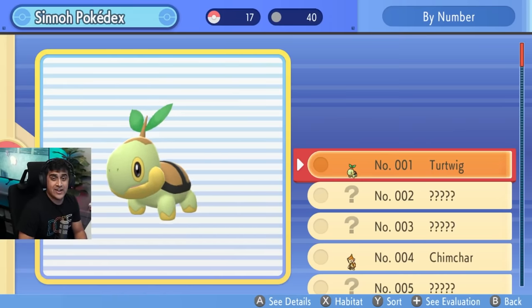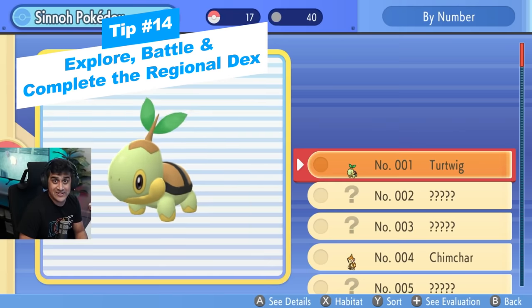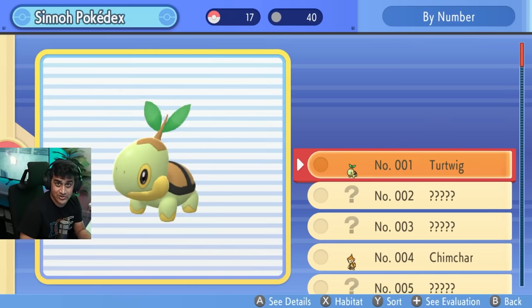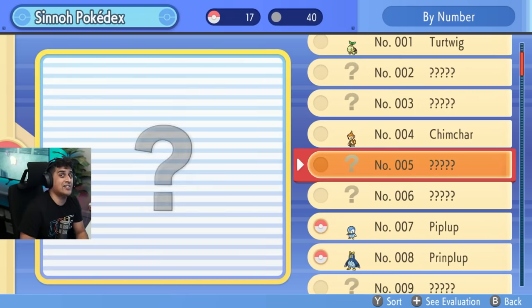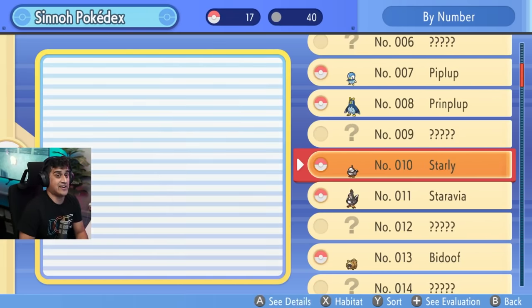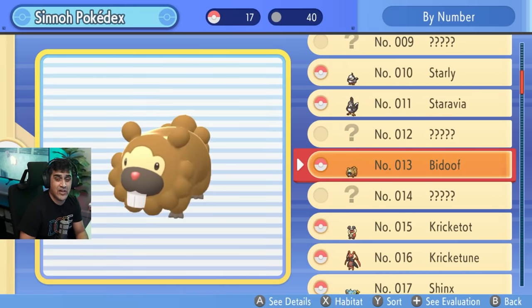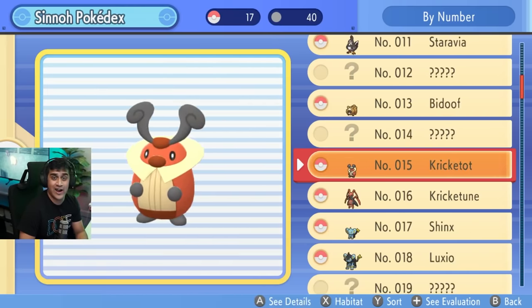In Pokemon Brilliant Diamond and Shining Pearl there are 493 Pokemon, but you don't have access to the National Pokedex until you complete the regional Pokedex. Once you've seen all the regional Pokemon — you don't have to catch them — you'll unlock the National Pokedex and can start catching a lot more. Just explore routes, battle trainers, and check new patches of grass and it'll complete itself naturally.